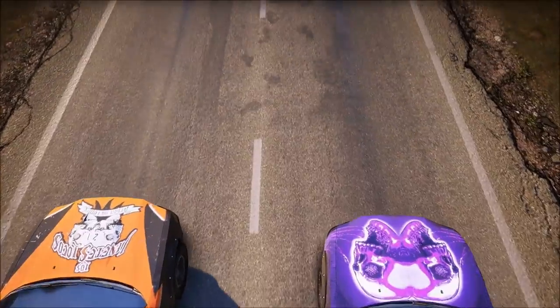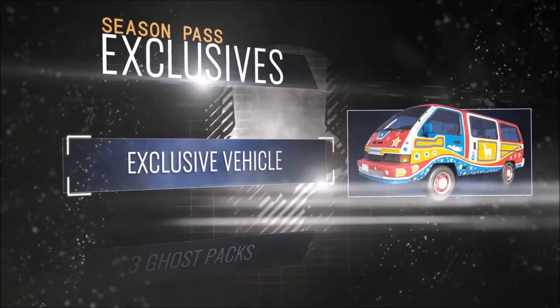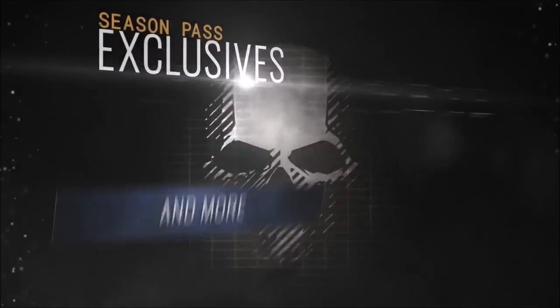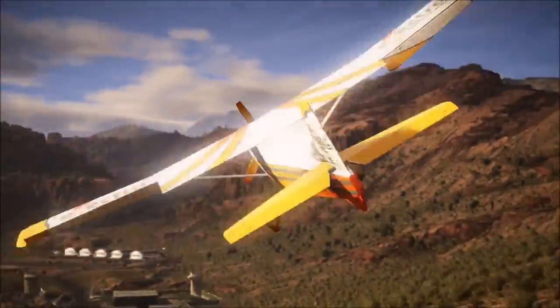Fallen Ghost is about rescuing your teammates. You're gonna be in a helicopter crash that goes down in the middle of the woods, and you're gonna be in danger because you have to face very dangerous soldiers out there. It's gonna be quite difficult to sneak around, so you gotta be very tactical in order to survive.